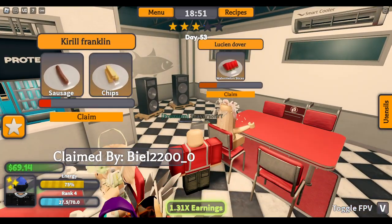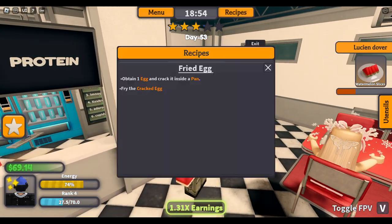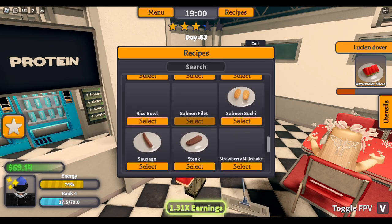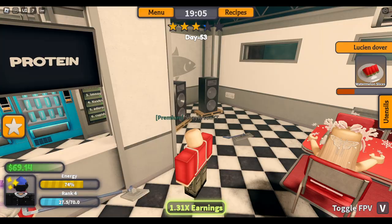Let's see — I'll just go with Watermelon Slices. What you do is you claim it, then you look at the recipes. Let's find Watermelon Slices here. You select it and it shows you everything you need to do.